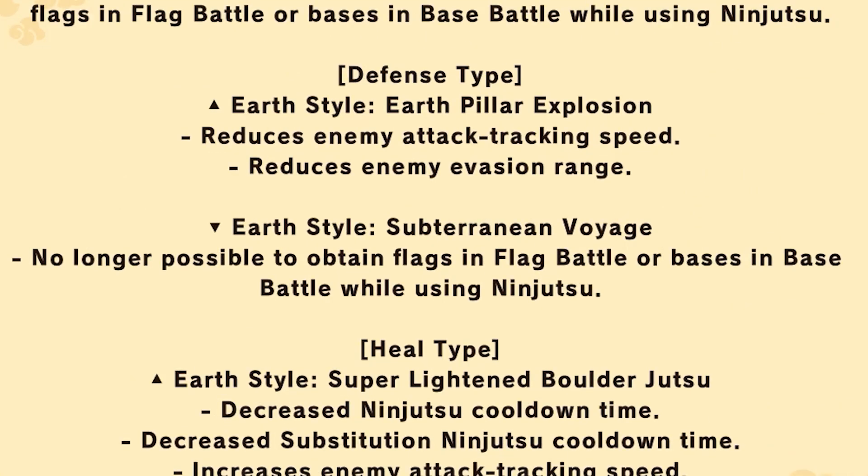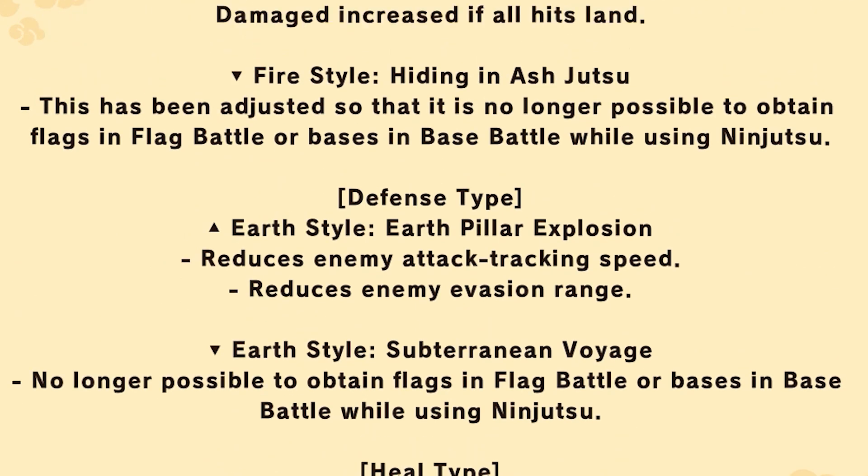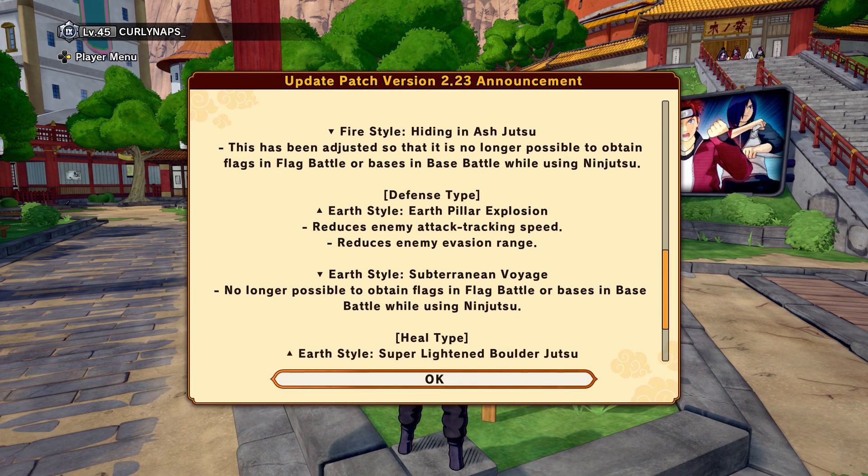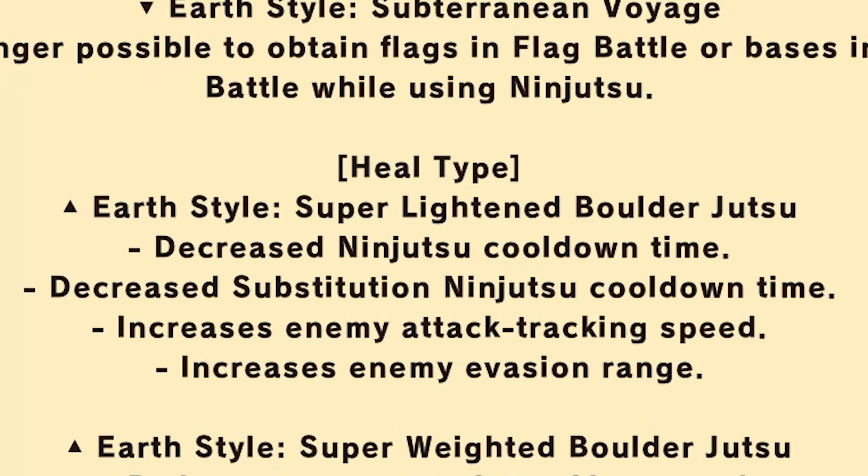So basically here it's saying defense types - like the earth style pillars and also subterranean and hide in the ash - you can't capture bases or flags with anymore. So it's basically saying if you're on the base you can't use those jutsu to capture it. It's kind of a weird nerf, but we can see how that plays out.